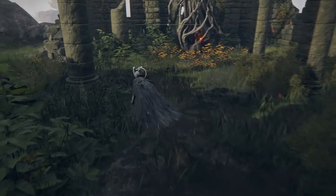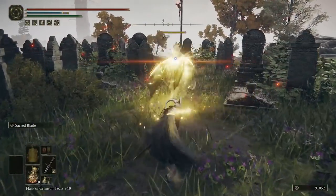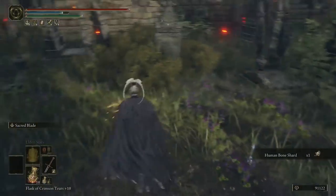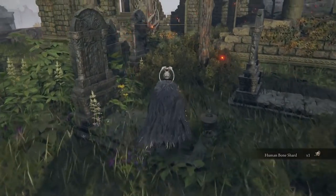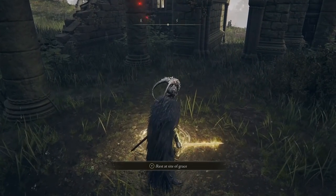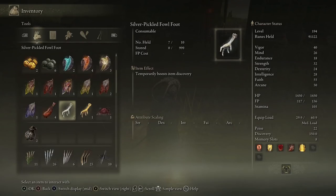At the Church of Pilgrimage just keep sitting at the Site of Grace, run around to your left, use Sacred Blade on the skeleton, and make sure you check the nearby pile for any loot. It's a rare drop, so if you're looking for a better drop rate there are Silver-Pickled Fowl Feet — they temporarily boost your item discovery. You can also level up your Arcane stat to do the same thing. Arcane is basically luck, but it also works well with bleed builds in Elden Ring.